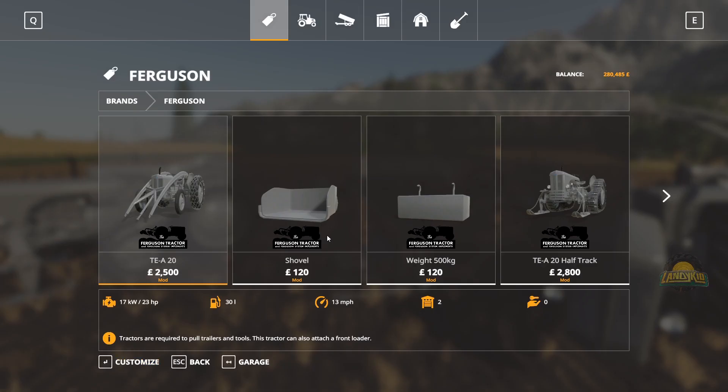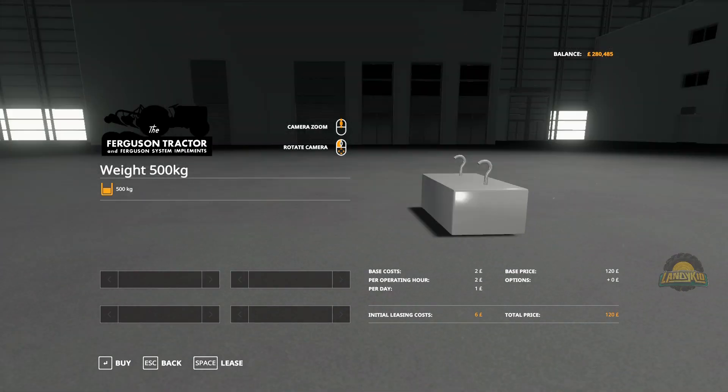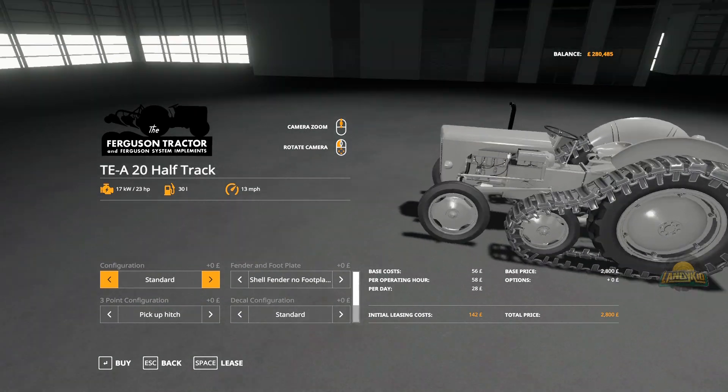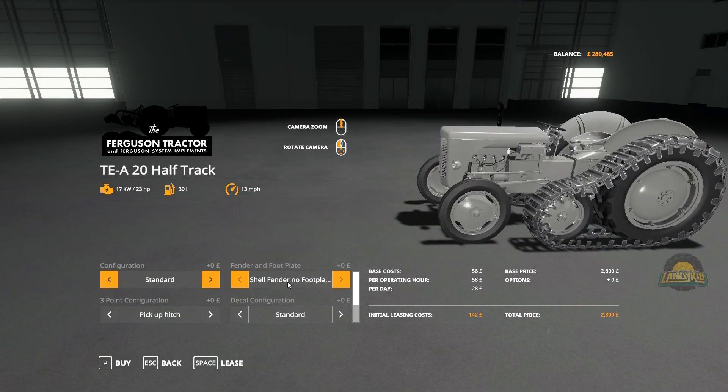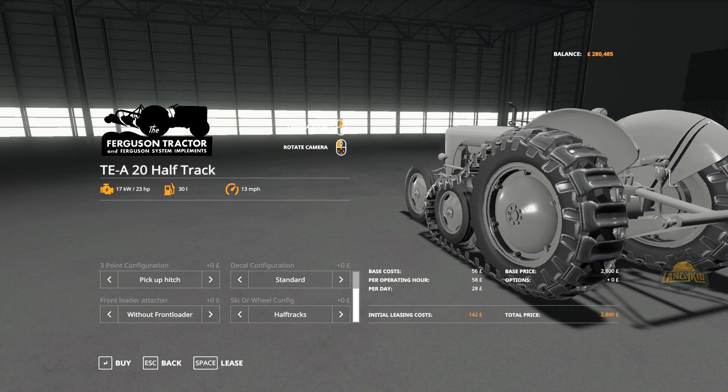Obviously shovel, weights - it holds 500 litres, the weight is 500 kilos. The half-track, this awesome thing. A lot of this I'm going to gloss over because the front configuration here is going to be the same as what we've just seen - the shell and the foot plates, the three-point, that's all going to be the same, the decals are all going to be the same.